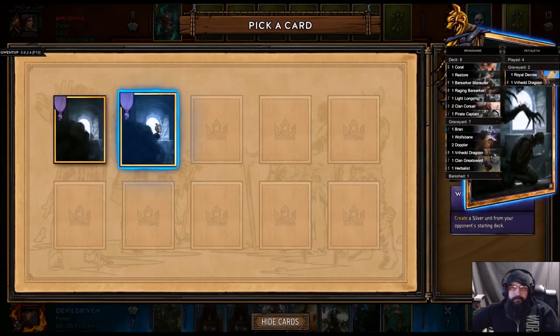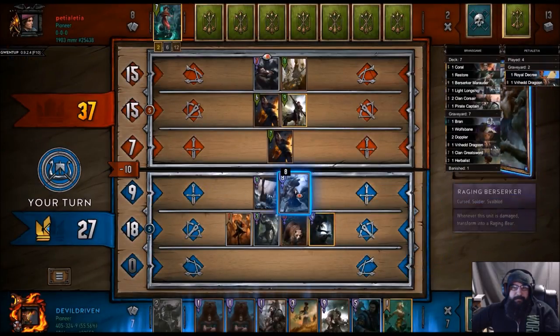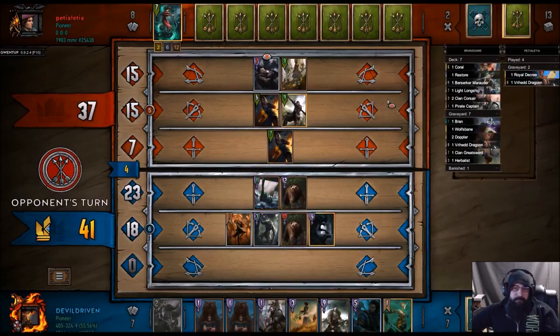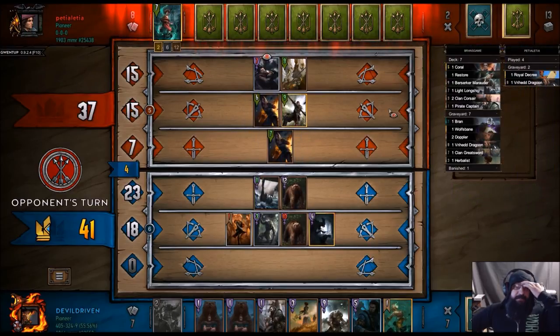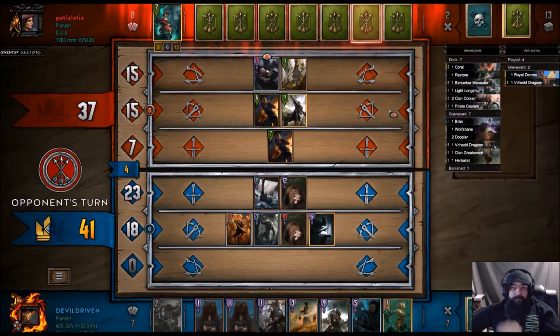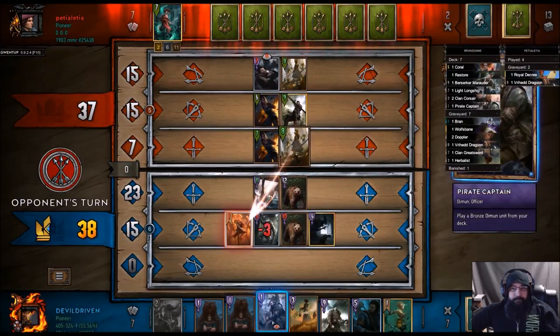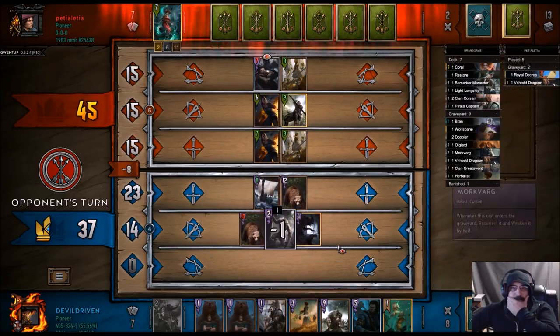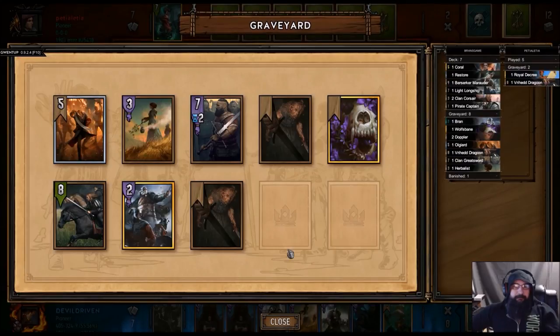Let's play him. We want to use it for the berserker. It won't line up for Igne unless he's got another one of these. This looks like a Ciri Nova deck too. So this is going to for sure pull a marauder. This can actually pull our — well, we don't have a machine in the graveyard, unfortunately.